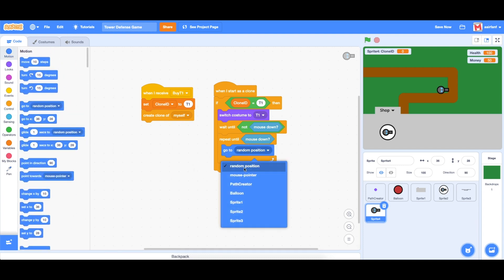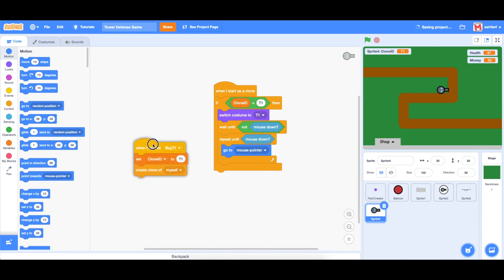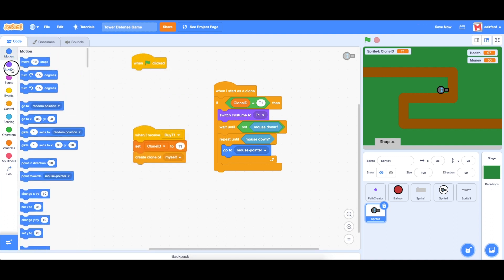So far if we click it creates one and it follows, and if you click it stops. But we do have a couple of problems: first, you can place one on the path which shouldn't be allowed, and second, we have the starter sprite actually spawning the clones.